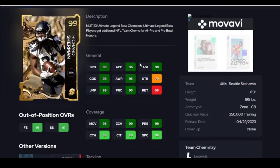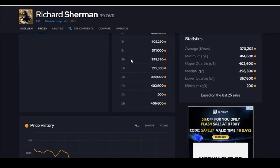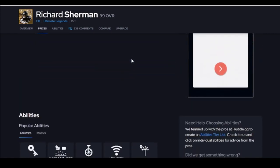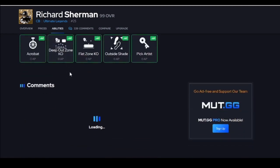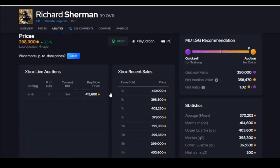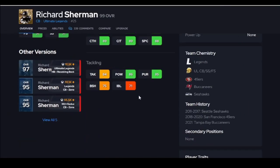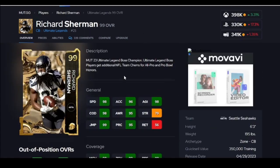Up next, Richard Sherman. I don't know why you don't have him. 6'3" — this guy defends the jump ball very well. And if he can get for 200 coins, I would definitely do that right now. You put him in zone — loving this card is easy to do. I have outside shade on him. He gets so many interceptions for me. I love Richard Sherman at cornerback size. Tackling is better than you think, and he has great traits.